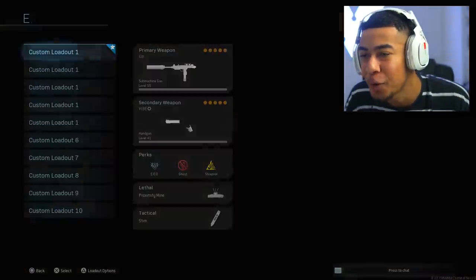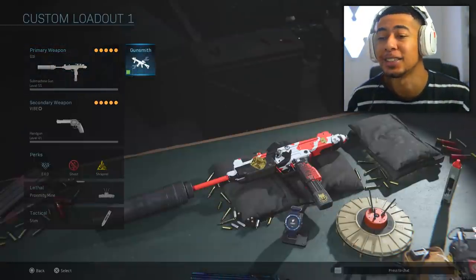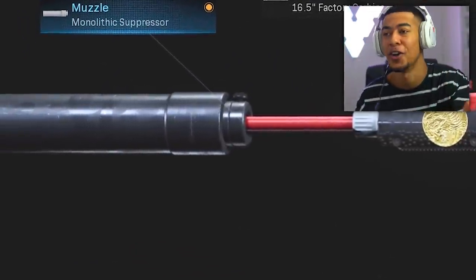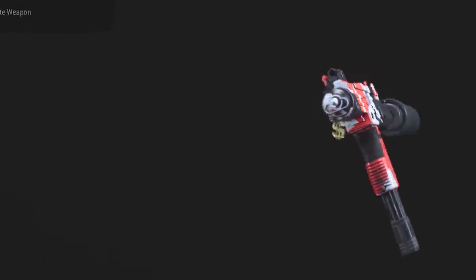What's going on guys, welcome back. Today we're using the toy gun, otherwise known as the UZI in Modern Warfare. The reason this thing is known as the toy gun is because not only is it small, but with the suppressor on it, it sounds like a toy gun. Shout out to my man Swag because he made me realize it really does sound like one and it kind of looks like one as well.